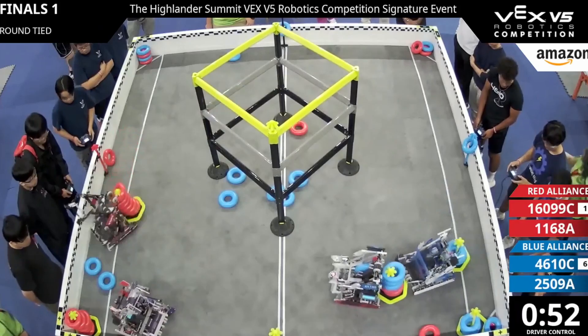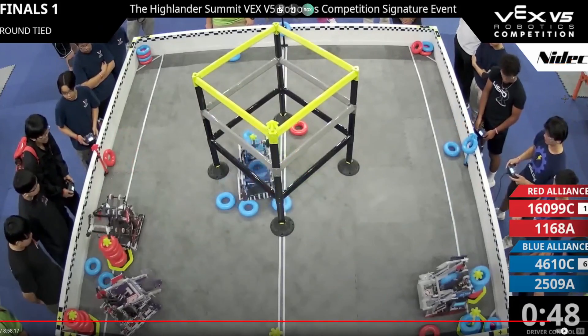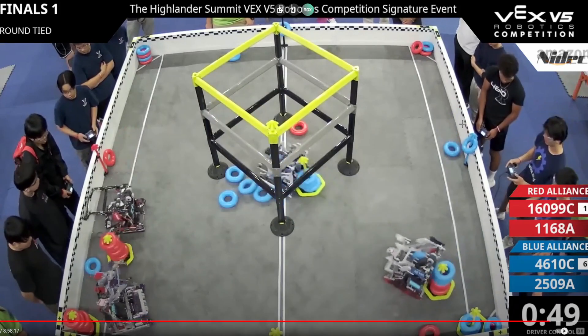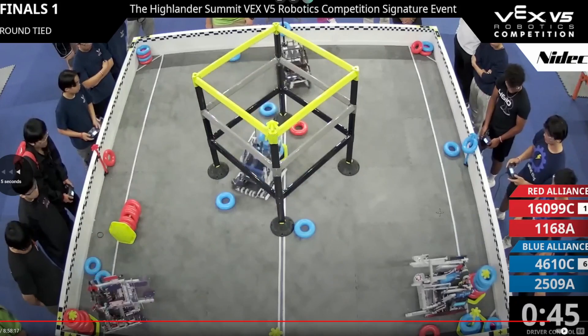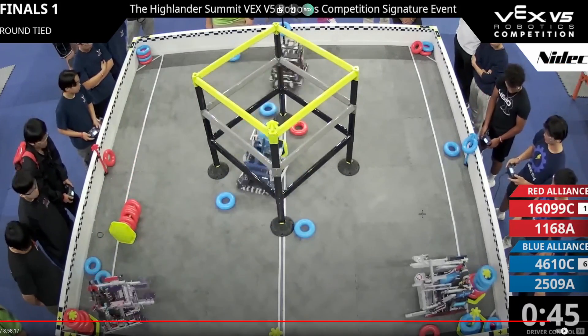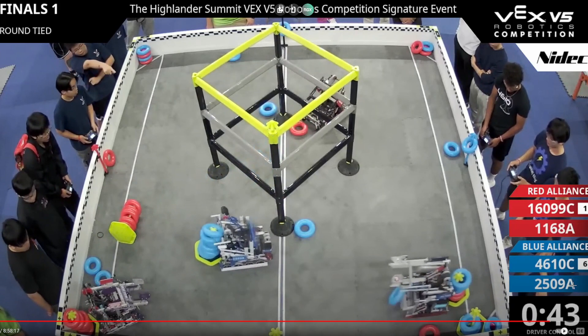If you're down, if you know you lost the auto, you need to play more aggressive — you need to take a lot of risks to win. The auto bonus is so much. Victory is onto this — they're like, we've got to flip that goal over and start doing wall stakes. But I don't think wall stakes is enough, or at least they started too late. There's 43 seconds left and they've only scored one wall stake — this is kind of late.